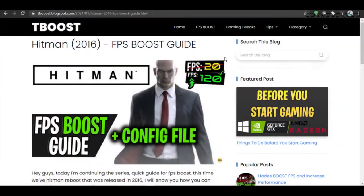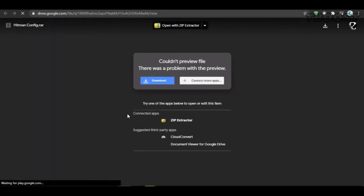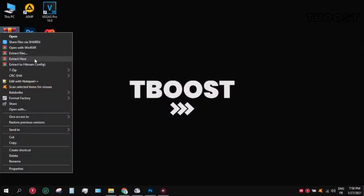First, click on the link in the description which will take you to a page that has some extra tips for boosting FPS. Scroll down to find the config download link, click it and download the file. Extract the file using WinRar or 7-Zip.